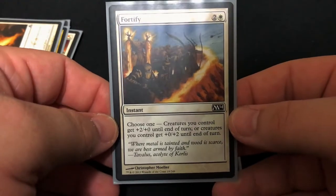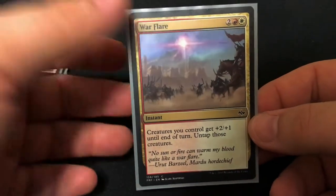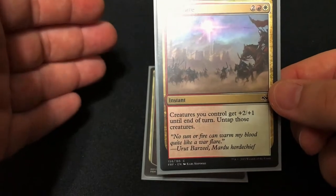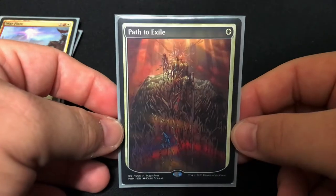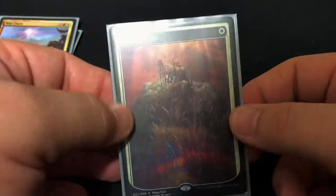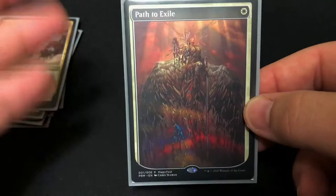Then we have Fortify — creatures you control get plus two plus zero or plus zero plus two depending on whether you're attacking or defending. Then War Flare — creatures you control get plus two plus one until end of turn. Basically I use this when I need to tap everything going in for an attack and then need to defend on the next person's turn — you cast this at the last minute to defend yourself. And last we have Path to Exile. I was very fortunate to get one from the Channel Fireball Commander-in-a-Box Magic Fest kit with all the awesome promos — the Path to Exile, the Sol Rings. The Path to Exile fit in here perfectly being a staple white card, and the art featuring the awesome-looking angel made it fit even better.